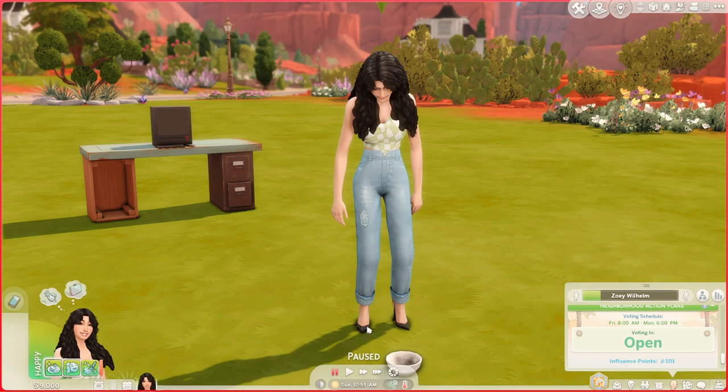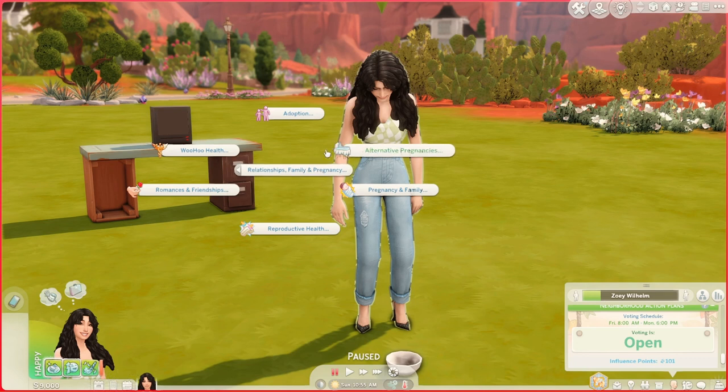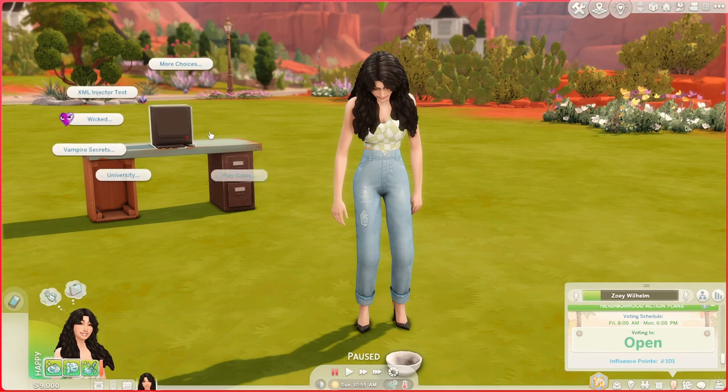There are a million more mods I could recommend, but the one I would recommend is the Relationship and Pregnancy Overhaul, because it adds a lot of depth to your sims. Beyond just reproductive health and pregnancy, it also gives you the option to do things like adopt - which you can do in the game but it's very superficial - this adoption is a bit more in depth. It also gives you things like deciding to be celibate, deciding to be faithful, sending love letters, and a dating app which is really fun.